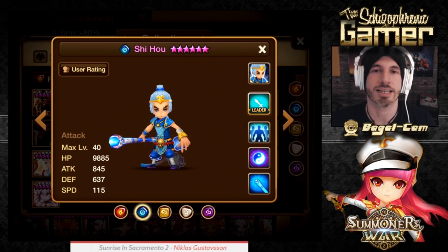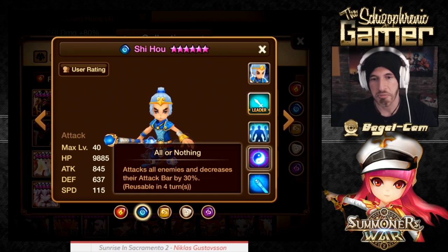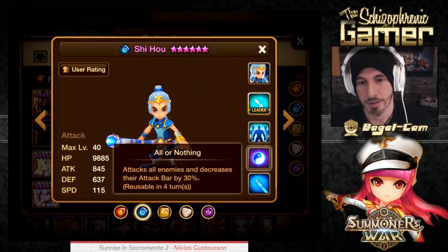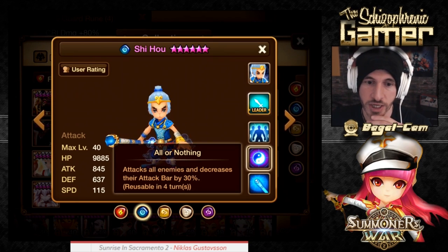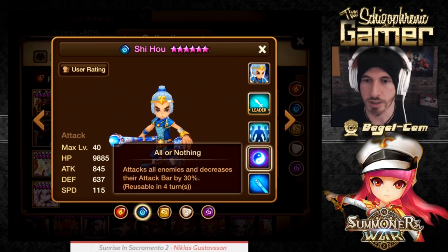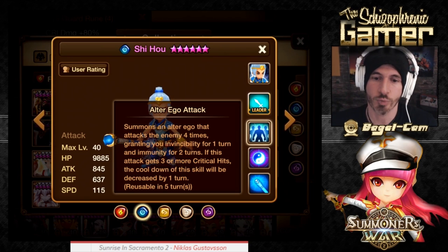Then we have Shihao — the Water Monkey, and a lot of people are saying buff that Water Monkey. He's got the same first skill, and then his second skill — All or Nothing — attacks all enemies and decreases their attack gauge by 30%. I don't dislike this. His third skill — Summons an alter ego that attacks the enemy four times, granting you invincibility for one turn and immunity for two turns. If this attack gets three or more critical hits, the cooldown of this skill will be decreased by one turn.